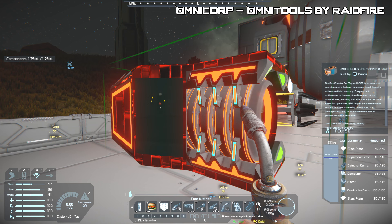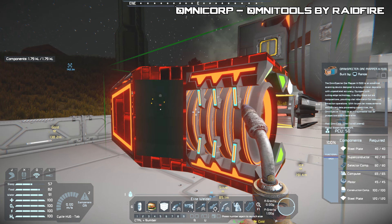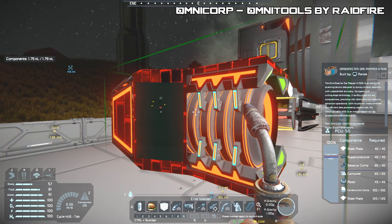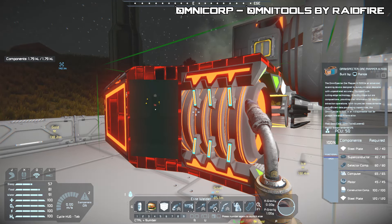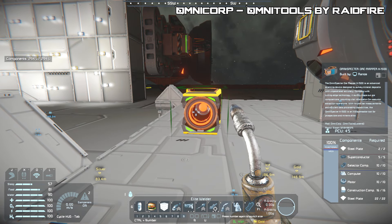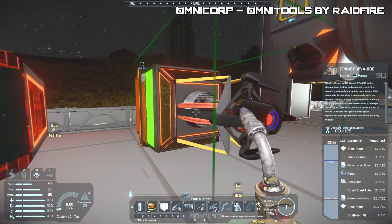The build cost for the large ore detector is 160 steel plates, 100 construction components, 45 motors, 65 computers, 60 detectors, and 40 superconductors. The small ship version is a lot cheaper: only 24 steel plates, 16 construction components, 10 motors, 10 computers, 10 detectors, and 5 superconductors.